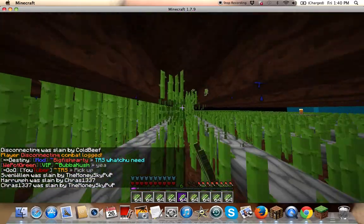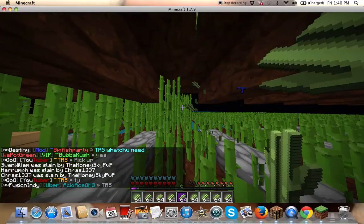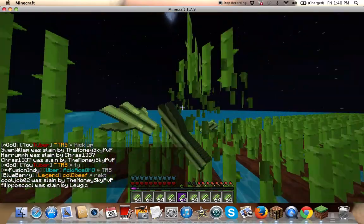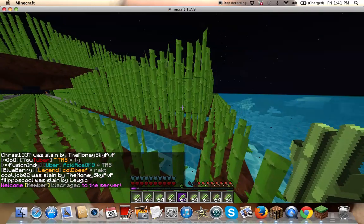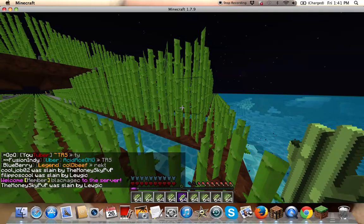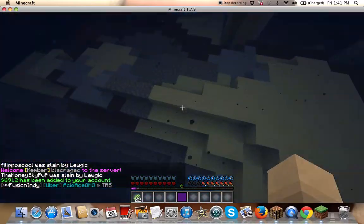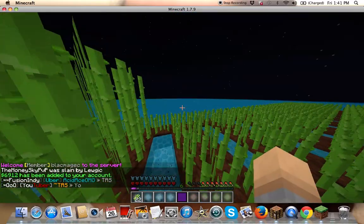Or you can make a big sugar cane farm — same thing. I recommend making a big sugar cane farm so you can sell them. I got a stacked full inventory and went ahead and sold it — I got almost 7k right there. This is a lot guys.